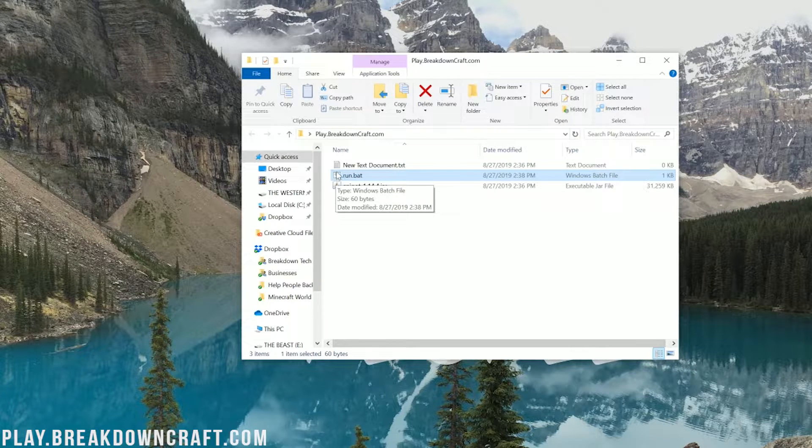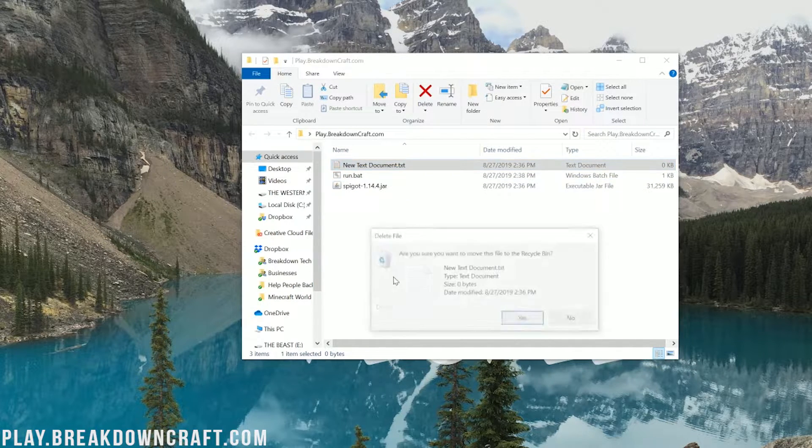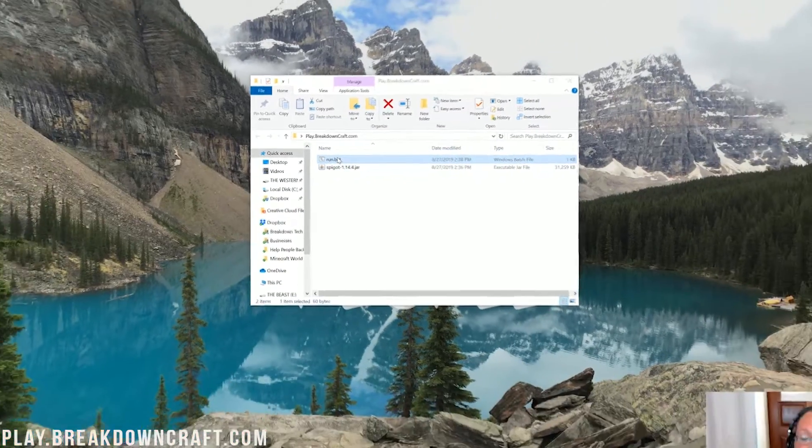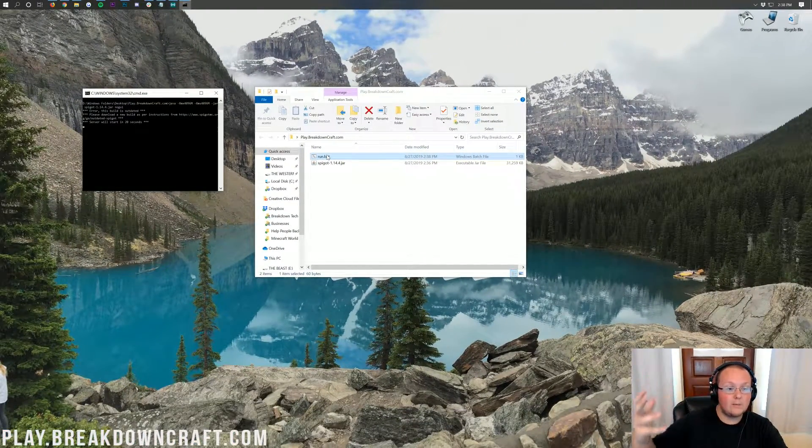It should have like two gears next to it. Now we can go ahead and delete the new text document we created, and we should only have the run.bat file and spigot1.14.jar in our folder. Now if we go ahead and double-click on the run.bat file, it should go ahead and open up and work. It might say 'this build is outdated and will take 20 seconds' — if that says that, that's perfectly fine. It will catch up and work perfectly fine in a bit; after 20 seconds it will start running.